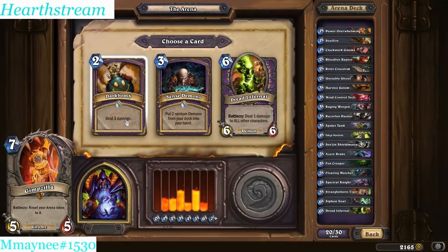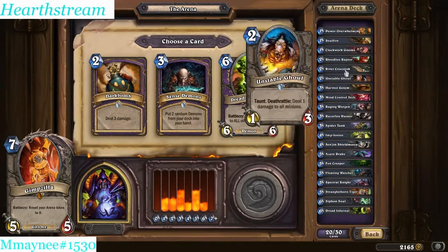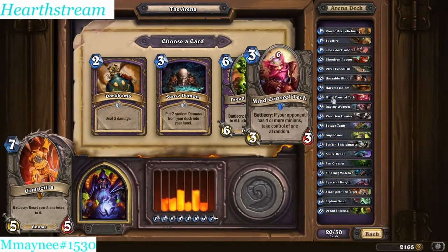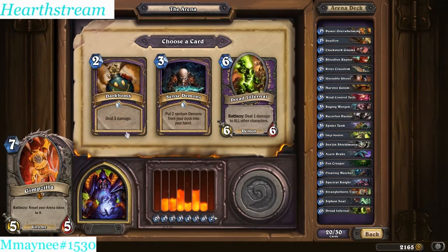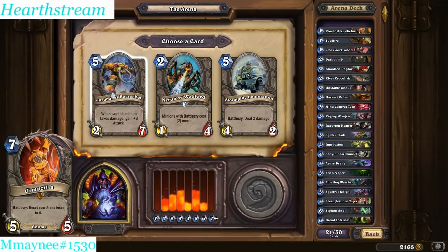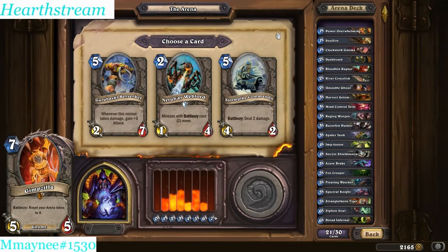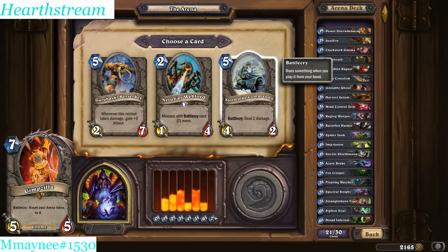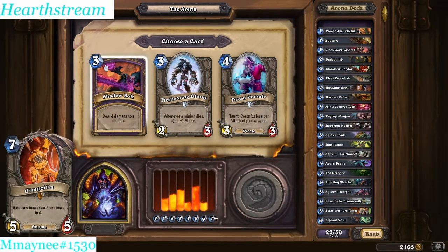Here I might take Dark Bomb. I already have a Dread Infernal and pretty decent late game. Let's check our minion count - we got like 15-16 minions. We're pretty good on minions, so we can take a removal spell. The more deal-damage effects and Battle Cries you have in Warlock the better, because it's hard to clear minions. I'm going to take Shadow Bolt - it's pretty powerful, 4 damage for 3. That's a great pirate card but not in my deck. Alright, Fairy Dragon - pick him up.